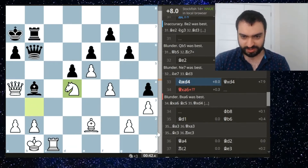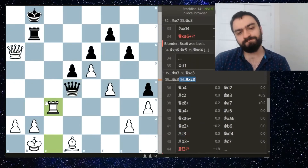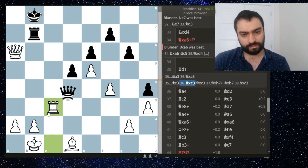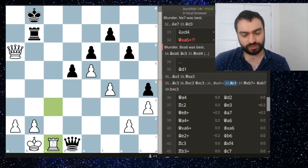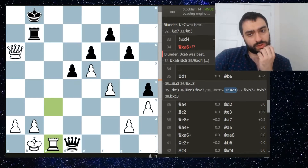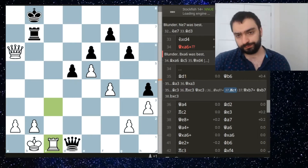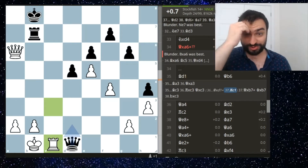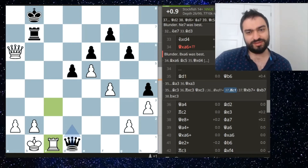Rook takes c3 - actually I was thinking about this, which is winning for me. It's also probably winning. I just have two pawns or one pawn but they're all on the queenside, so that should be good.